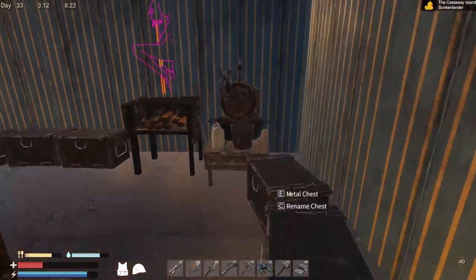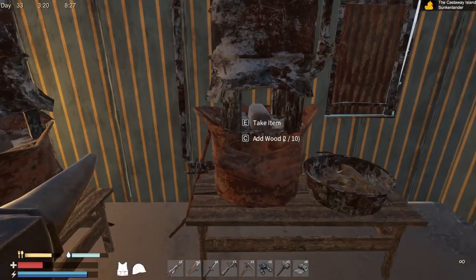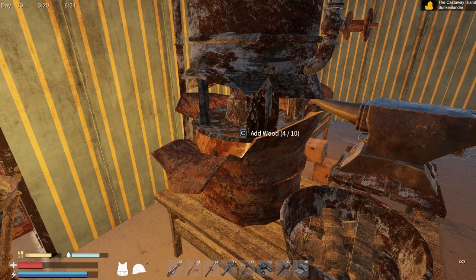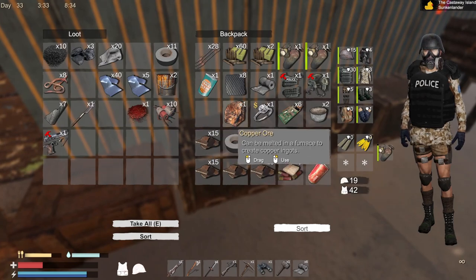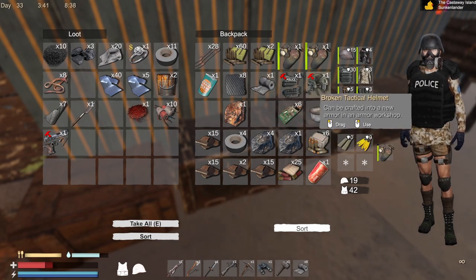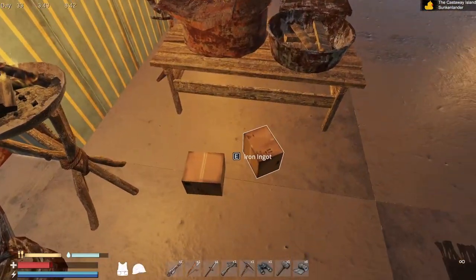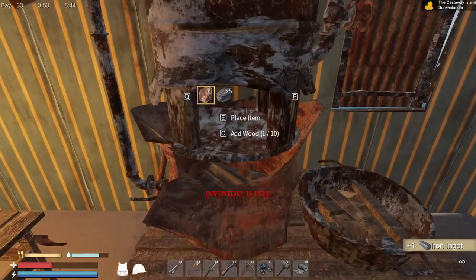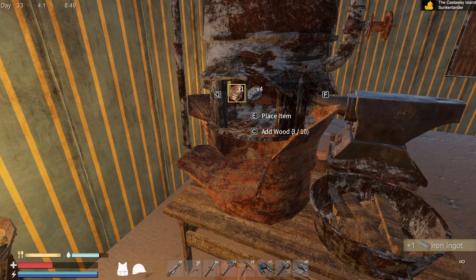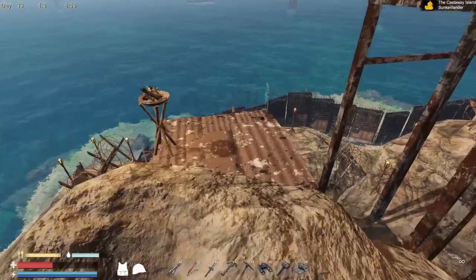I wanna make it so they can't just run right up to me. See, I do that all the time — I accidentally try to grab from that one. I didn't wanna do copper. Iron ingots. Broken tactical helmet, broken police gear. Lots of charcoal. Okay, let's go build some more. We're gonna get some really good defenses going on around here.